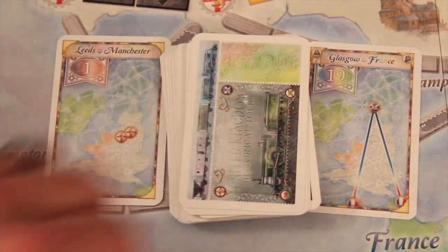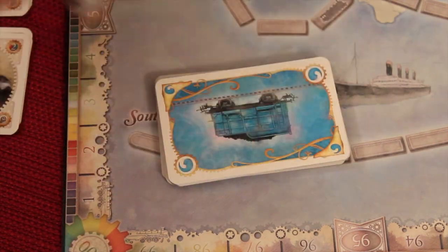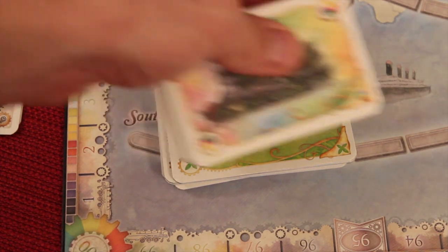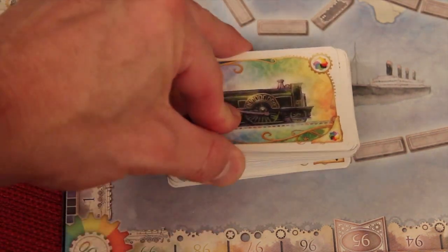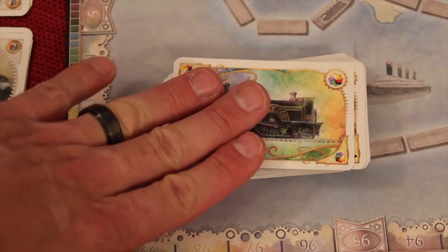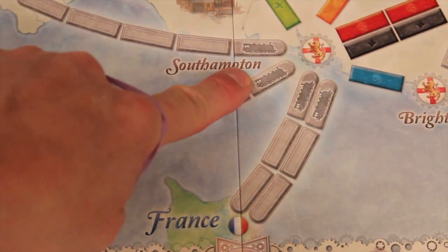Later on in the game, if you want to get more destination cards, you take three and keep at least one. Another big difference is this game comes with its own train card deck — you don't use the train cards from your normal base Ticket to Ride. This version comes with six additional locomotives, so you just use the train cards that are in this version, not the base version. And you only use 35 of your trains instead of the 40 you'd normally place out.